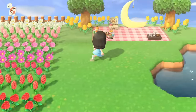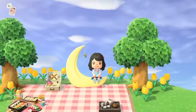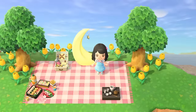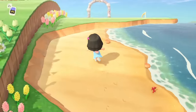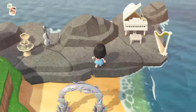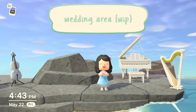And then to the left, we have yet another picnic area — because what can I say, your girl loves a good picnic. This area is a bit more secluded, so it would be perfect for a picnic date if I had an AC bae. Here we have a nice heart-shaped pond, and then down here, this was going to be my little wedding area since June is wedding season, but since I need to restart, I didn't get a chance to finish this area.